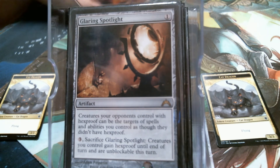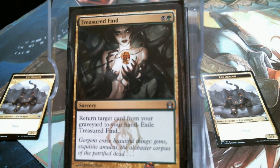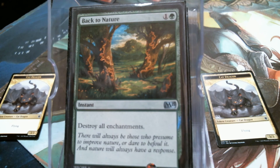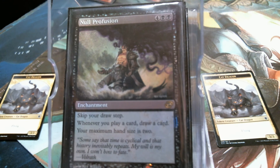Glaring Spotlight is going to get rid of that pesky hexproof nonsense so that we can shoot them with all of our removal. Treasured Find is a Regrowth — turn the colorless into a black, exile it, and you've got a Regrowth. Back to Nature is in here because we don't have a lot of enchantments — I think I have one — and there comes a point where you probably need to get rid of it anyway. Back to Nature nukes them all. And especially if you've got the Leyline out, it kind of gives the finger to Bruna as well. No Profusion is in here — okay, I'll admit it was black and I figured it would fit. I don't have a lot of card draw anyway, so playing a card and drawing a card seems decent. It'll probably go for something else.